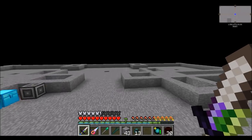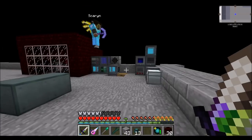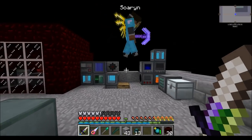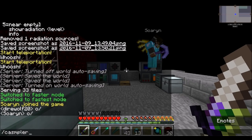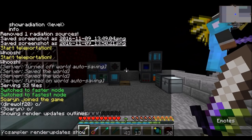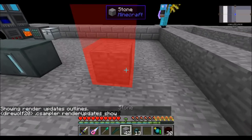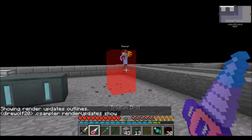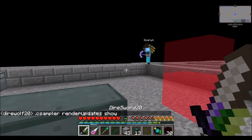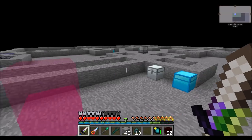Did you know that Sampler has a chunk render update thingy? It's actually pretty good. I did not, no. Yeah, hold on — I'll show you. Type that. I think that you can see it. C sampler. Render. Updates. Show.